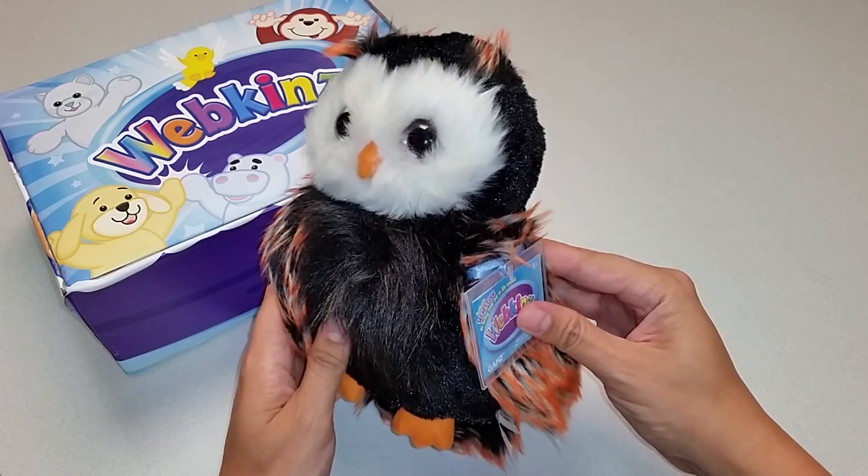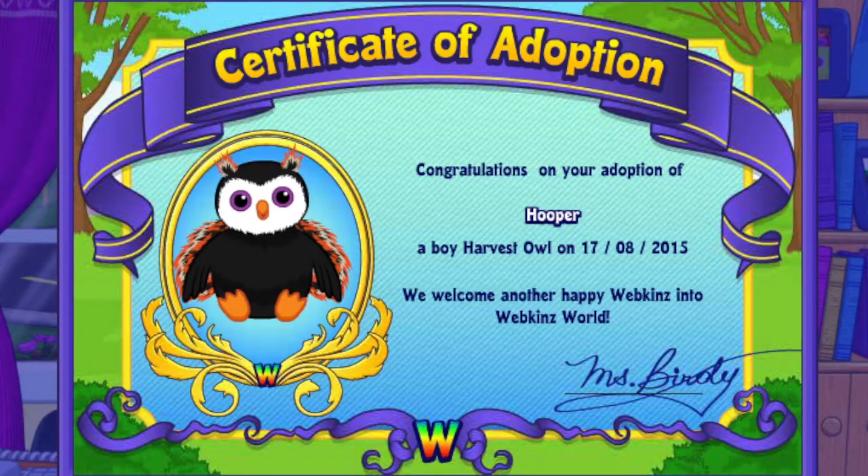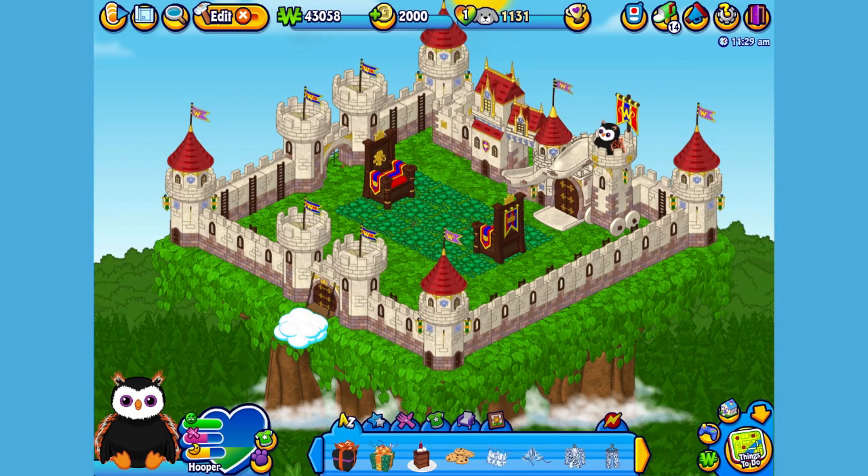Want to see what the Harvest Owl looks like in Webkinz World? Let's go online and take a look. I've just adopted the Webkinz Harvest Owl onto my account, made him a boy — but make yours whatever you want — and I've named him Hooper. Now let's go visit his room. Here's Hooper, my Harvest Owl, in his room: a treetop castle courtyard. Let's get him to walk around so you can get a better look.